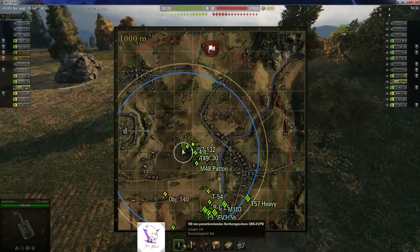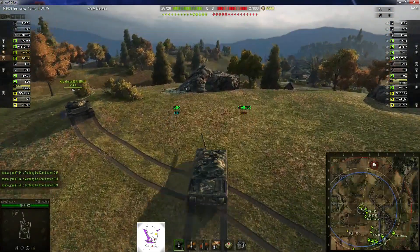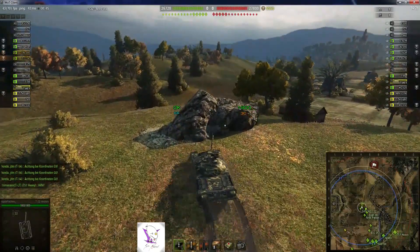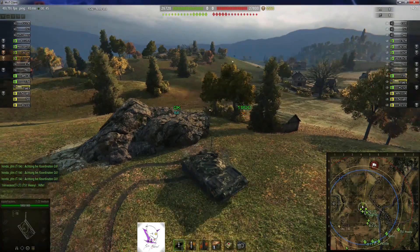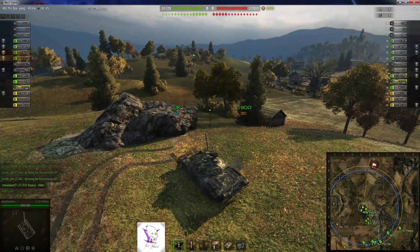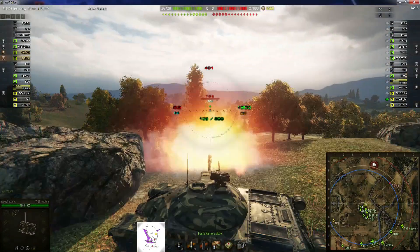Wir sehen APCR mit 264 Durchschlagskraft – ein bisschen weniger Durchschlag als beim Object 140 – dann 330 mit Heat. Bei den HE-Dingern bin ich mittlerweile so drauf: brauche keine Sau, weil da prallt selbst mit HE so oft nicht durch. Da verlasse ich mich lieber auf die APCR-Munition.